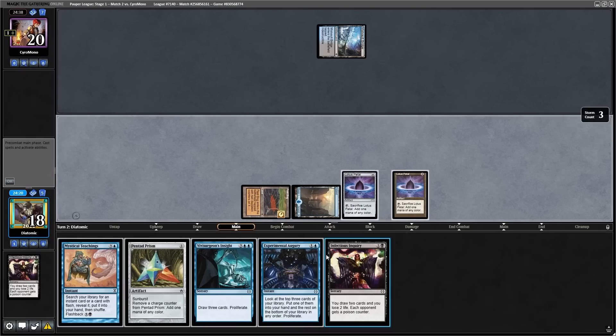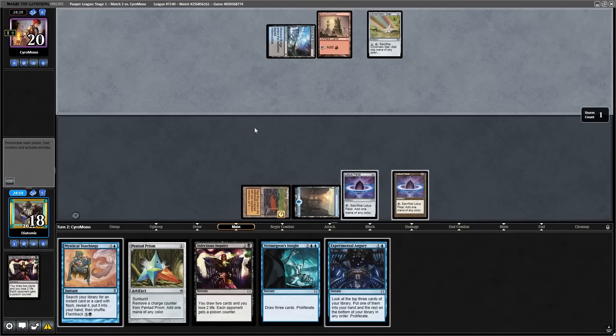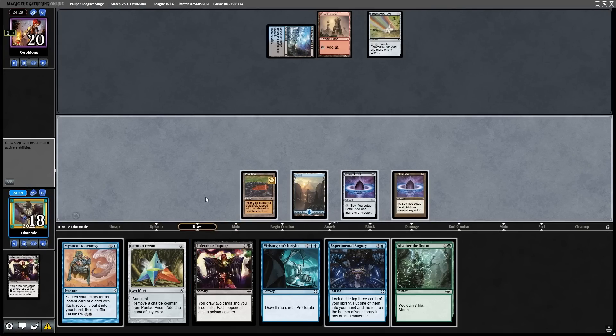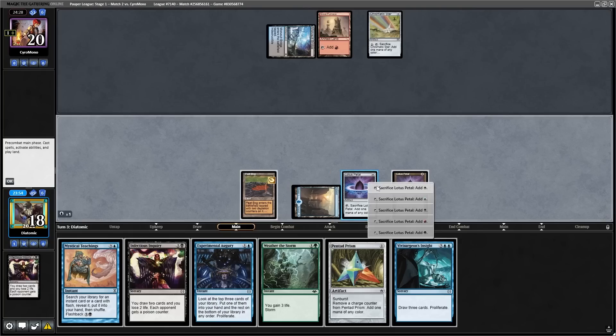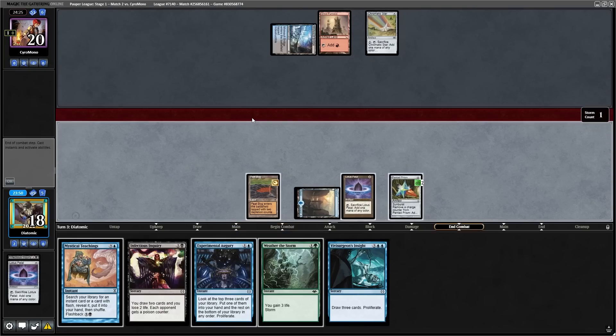Our hand is looking exactly how we want it to look, so let's just pass back the turn and hope they don't hold up Metallic Rebuke. The opponent just plays a land and a Chromatic Star and passes back — exactly what we want them to do, as this means they don't have any interaction up. To start off the turn, I play my Pentad Prism for two colors of mana so that it comes into play with two counters, and then I decide to pass the turn.